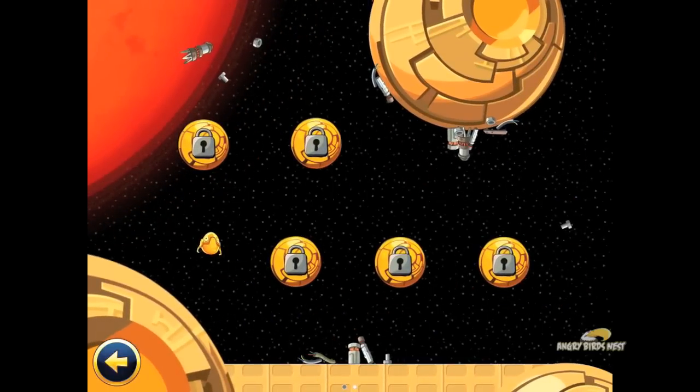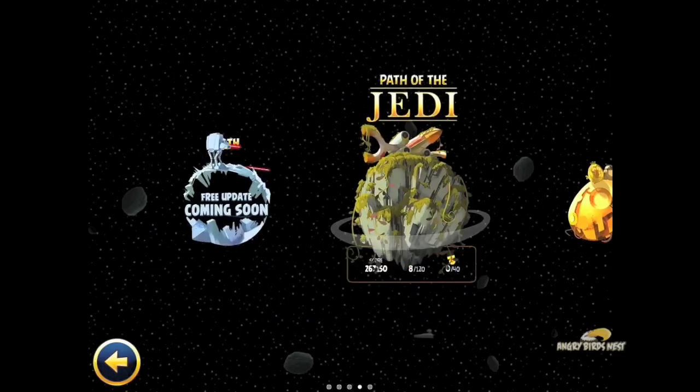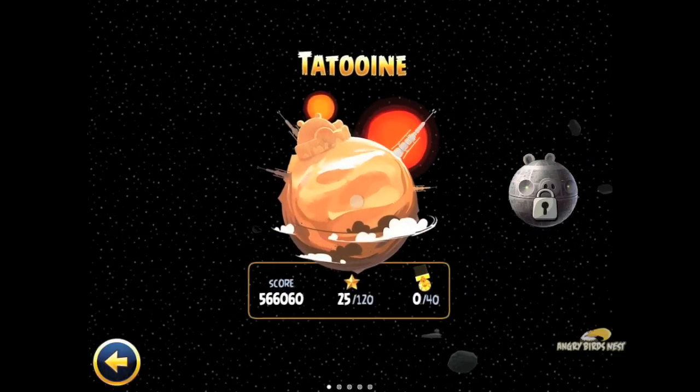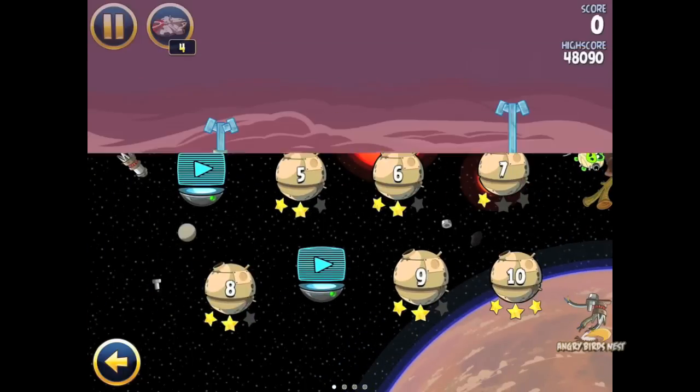And these right here are — we're not exactly sure what to call them yet, but I think we're going to call them the droid specialty levels, or droid bonus, or droid egg — I'm not really sure yet. We'll figure it out. But they're essentially like golden eggs in the previous games. I can show you where one of them is at, so if you don't want spoilers, ignore this right now. It is on level 1-13.